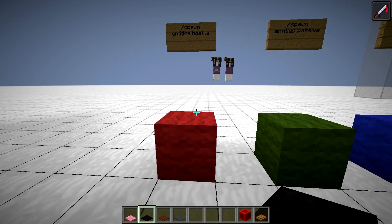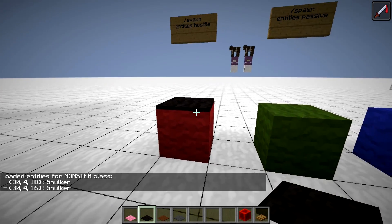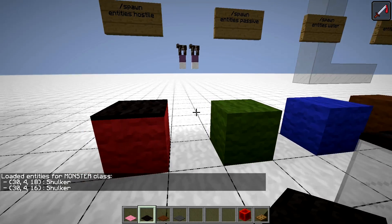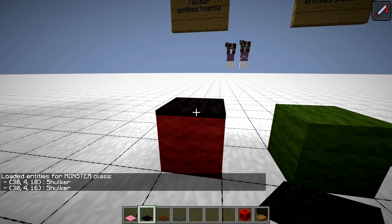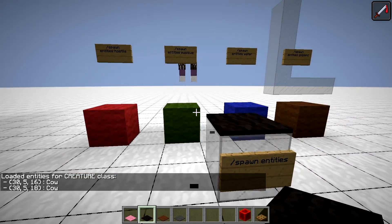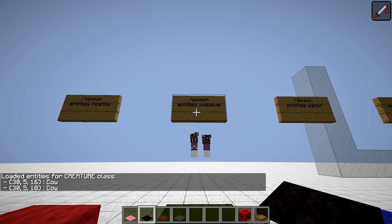If you are curious where the mobs are, you can place a black carpet on a specific colored wool representing each mob group: hostiles, passive, water (which is squids), and ambient mobs (which is bats). In this case we can easily locate both shulkers and both cows. If you are an operator, you can just use the command 'spawnentities' or 'spawnentities' with a respective class to get the same information.